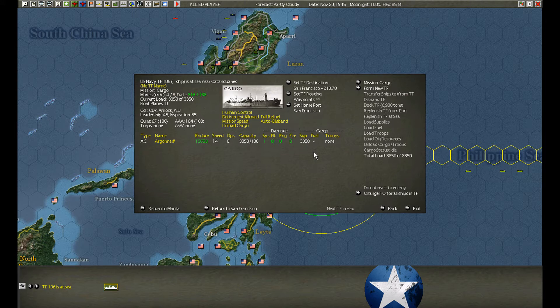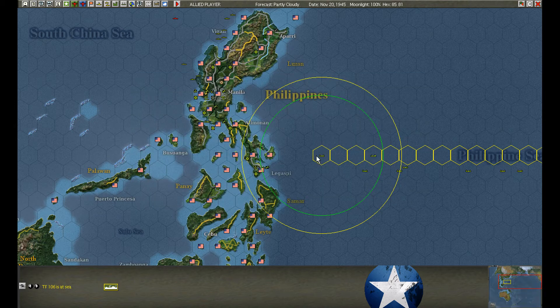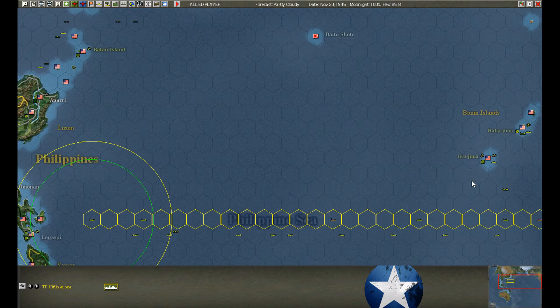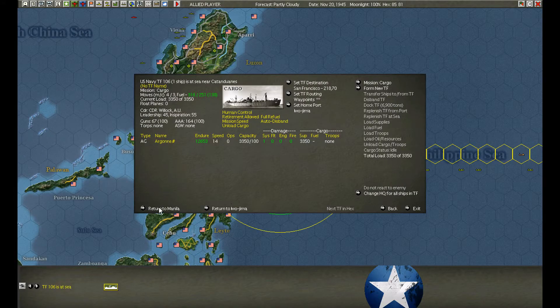What the hell are you doing, you jackass? This is one of those examples where I gave a ship an order and it just does what it wants. I told it to unload, changed it to cargo, and I guess I didn't click it twice. So it just leaves port — it was already unloading and it just decided to sail off. I'll move it to Iwo Jima instead and unload there.